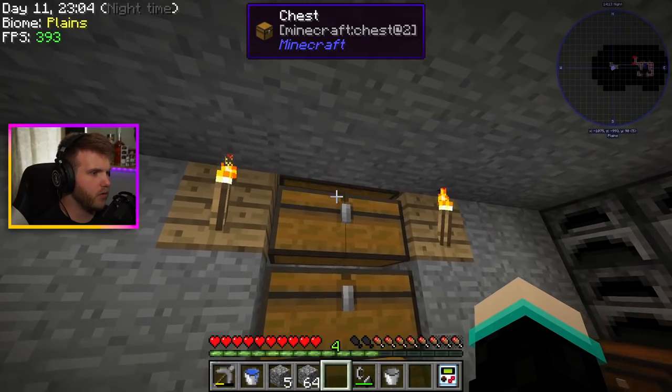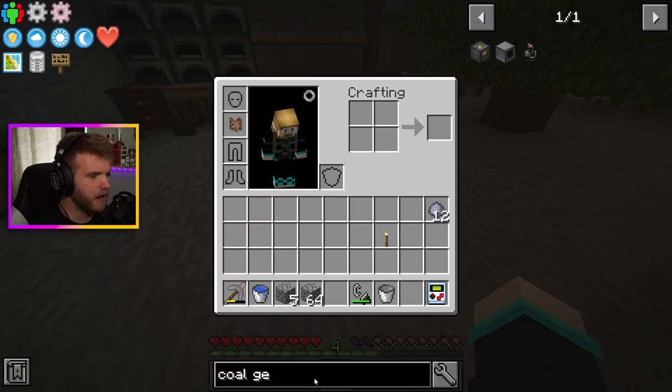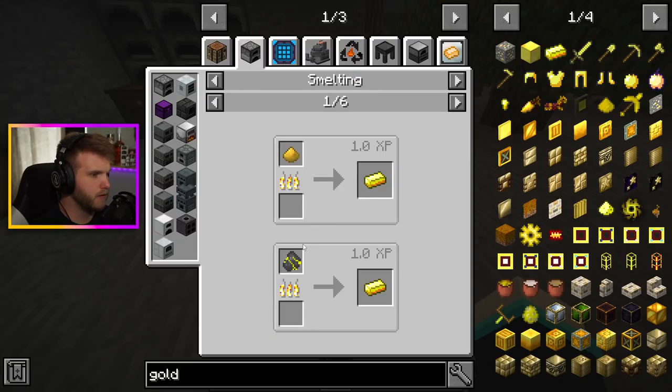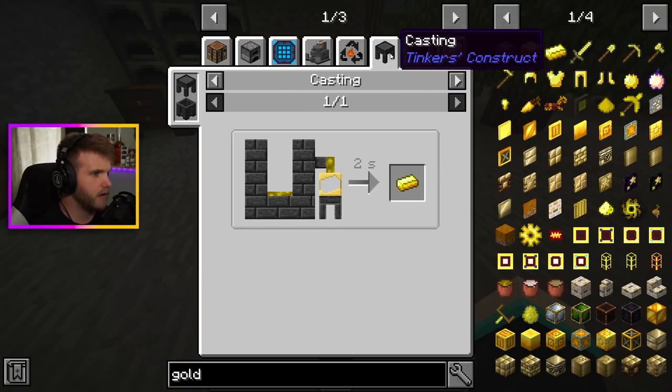I don't think I have gold yet. I'm gonna try and get my gold and all this stuff functioning today. I don't know exactly how to get gold — that's the only thing. I need gold nuggets and stuff too. Smelting — you can smelt down gold or chunks. Packager doesn't work for me. I gotta figure out how to get gold nuggets in general.